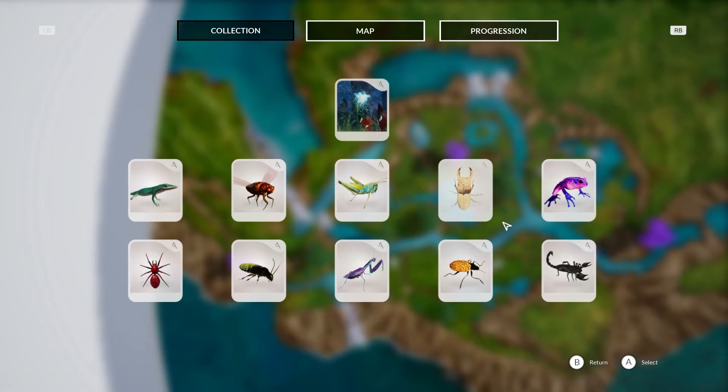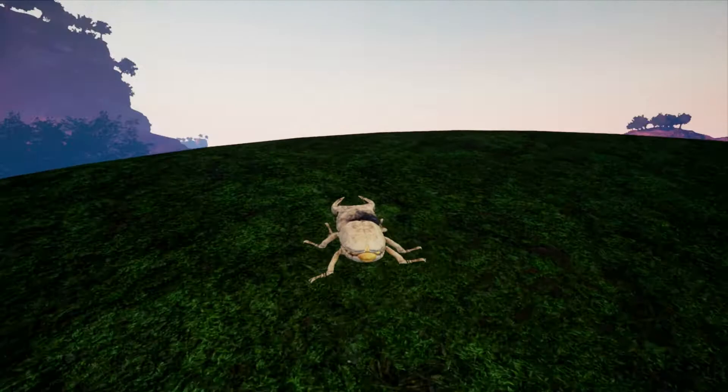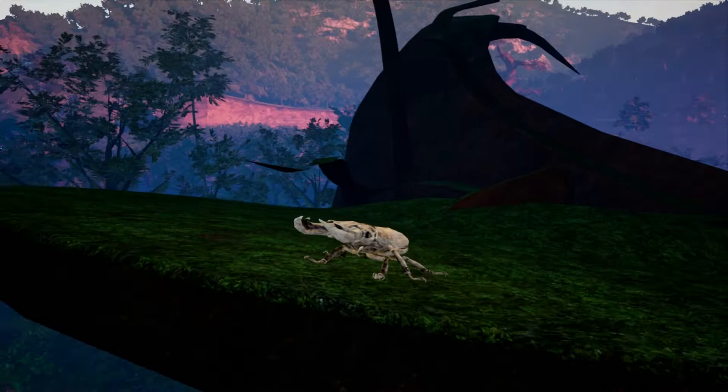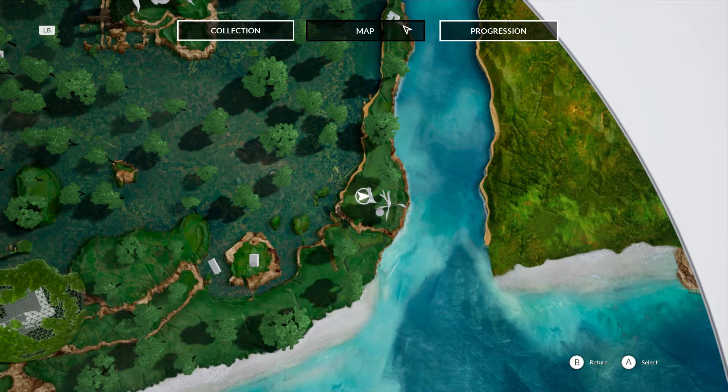Next we're on to the king stag beetle. This is where I found him — he's very cool and it's by the coast, next to that massive metal structure. If you recall this structure, it is definitely on the coast. Let's check it on the map to give you a better eye location. The centre of the screen with the arrow, and the object next to him is that big metal structure — hopefully that will help you find the king stag beetle.